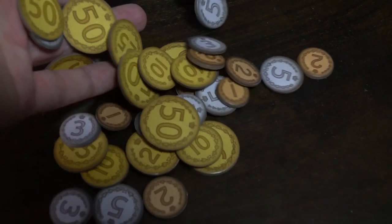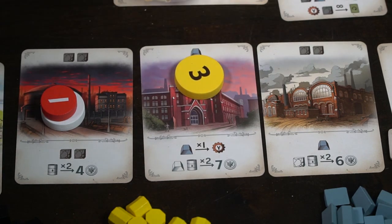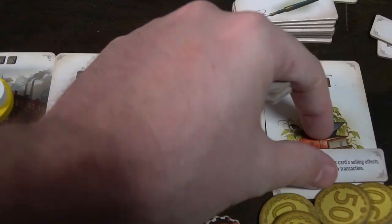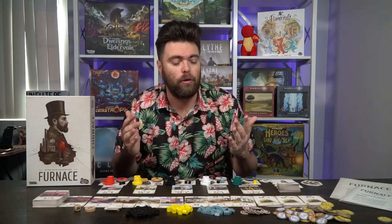Furnace is a tableau management bidding game and it feels kind of like It's a Wonderful World, but instead of drafting you're bidding on cards available in front of you. Those cards generate either bonus effects or become industrial buildings you can use to produce effects every turn. Some are better than others depending on what you're trying to do. Upgrades are also available with the Interbellum expansion, which you can add to your cards and mix and match. You're basically just trying to build the best engine possible — it's thinky, smart, quick, and very straightforward.